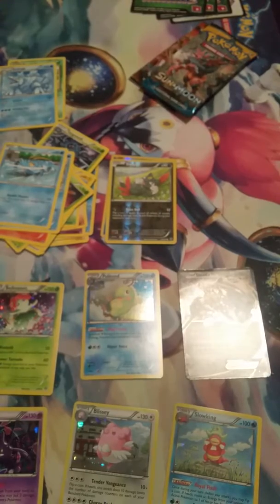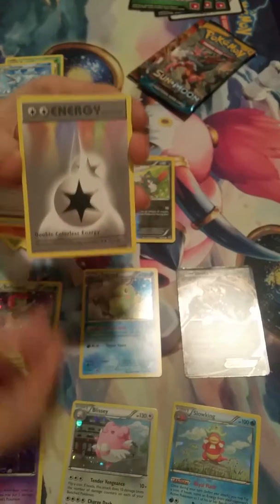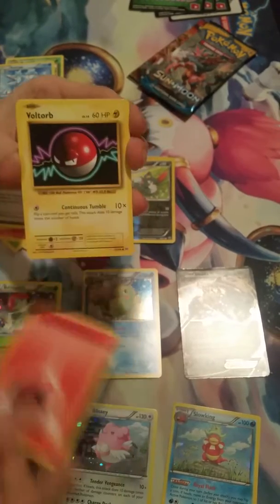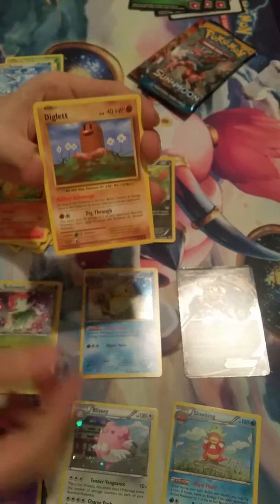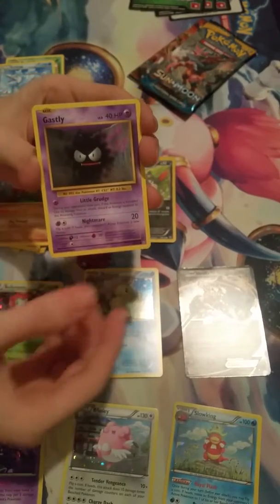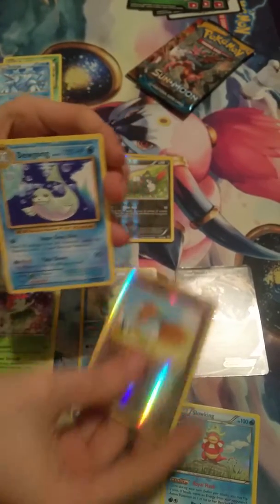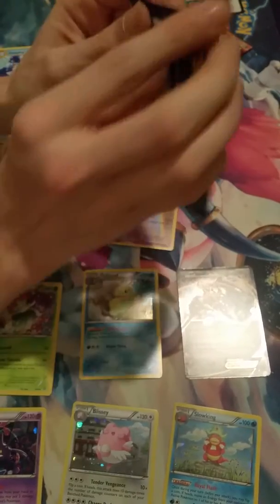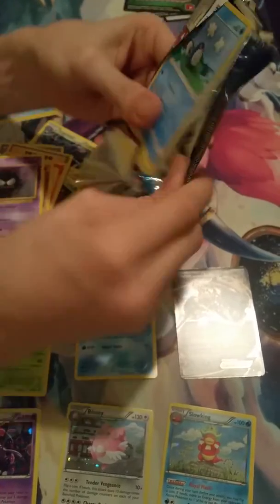Okay, we have Professor Oak's Hint, Double Colorless Energy, Super Potion, Super Potion, a Fire Energy, Voltorb, Charmander, Diglett, Gastly, a reverse Doduo, and another regular rare Dewgong. Onto the Sun and Moon pack — a lot of regular rares still, but can't really complain with the price and the promos that came with it.